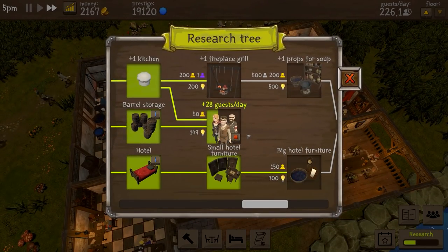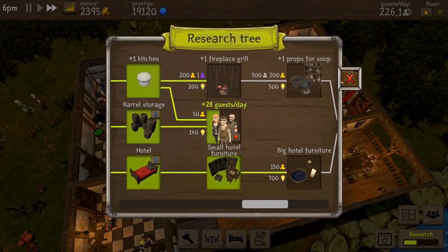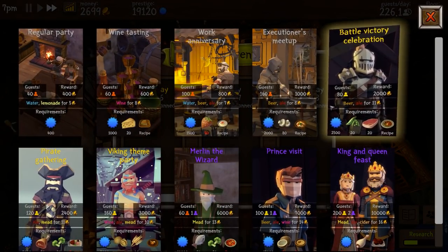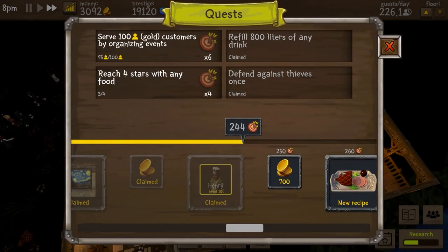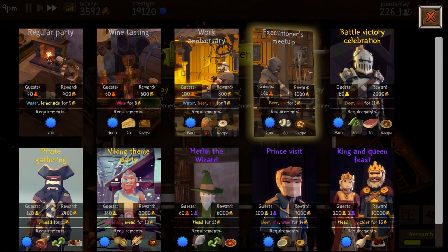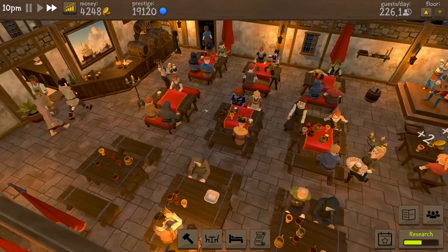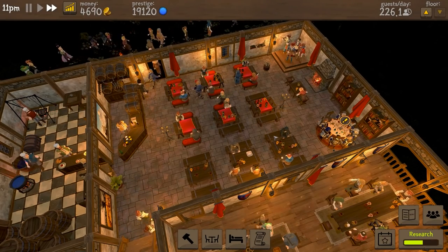Extra guests per day — we're researching the points and we need the gold people as well. We can also set up another event. On Saturday we could run a battle victory celebration. Sadly we can't run the pirate gathering because that requires food we don't have. We will go to Saturday, set up a battle victory celebration, and maybe look at getting some upholsterers in to spend a ridiculous amount of money to increase our prestige, which is currently on 19,120.